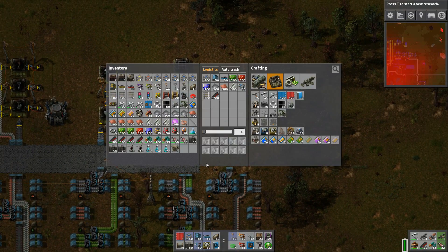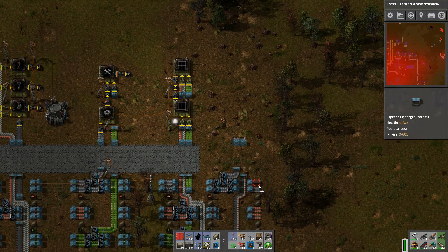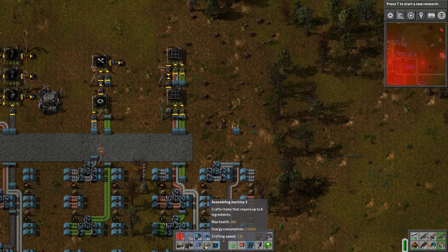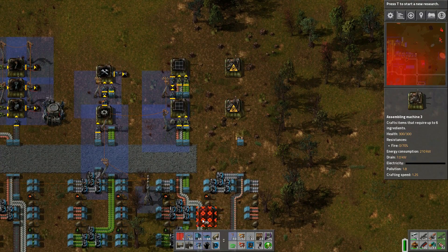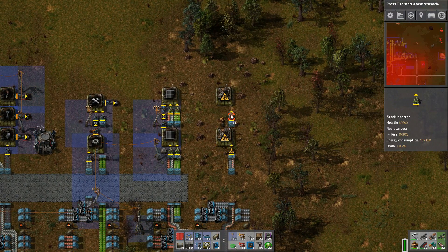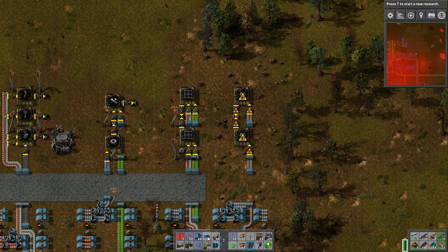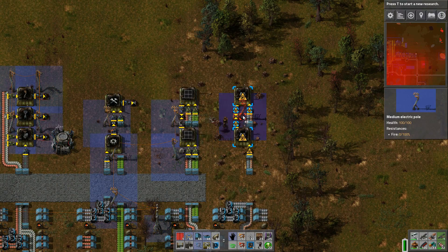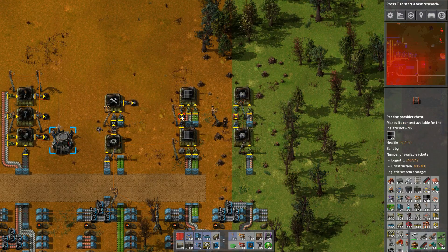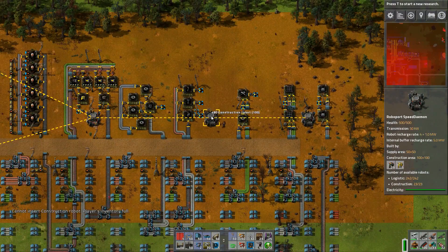Over here, we're going to do the same thing with the accumulators. Accumulators need iron plates and batteries — fortunately I have both of those items on the main bus. I just had to get the batteries in from a shared belt, then join it back up with the iron plates. It's the same kind of system where they're just outputting to one chest. We're just one tile away from the logistics network, so I put down another roboport.